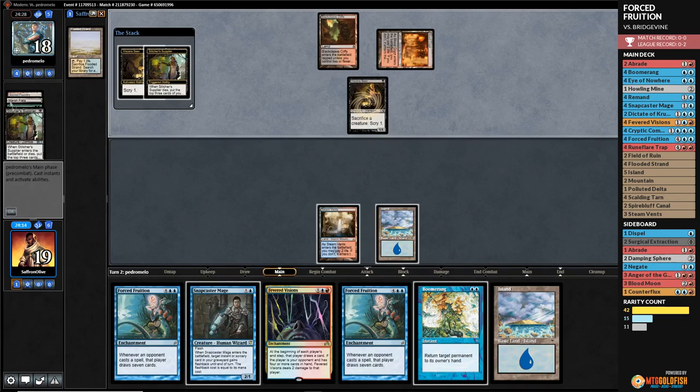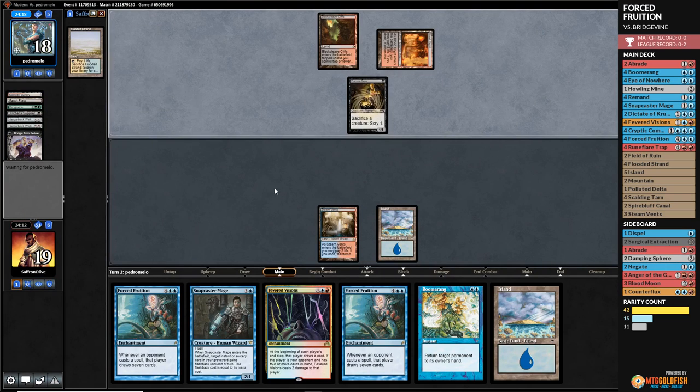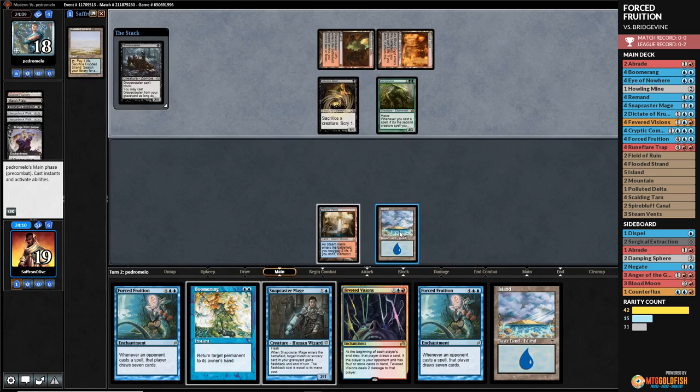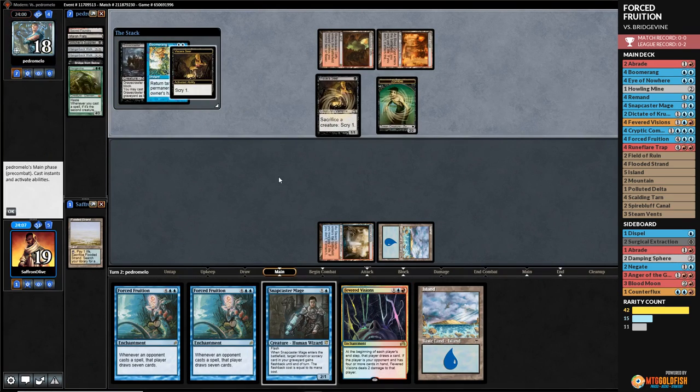Opponent sacs Stitcher's Supplier — mills Bridge from Below. Opponent plays Gravecrawler, gets back Vengevine. We Boomerang the Vengevine. Opponent sacrifices it — nightmare. They get a zombie. The Angers in our sideboard are going to be good here. Opponent plays Faithless Looting, another Bridge from Below — they make double zombies and get Vengevine again.